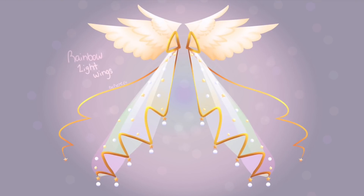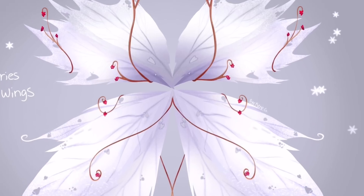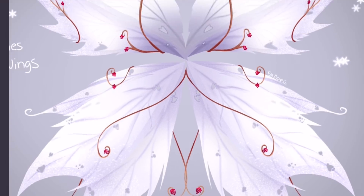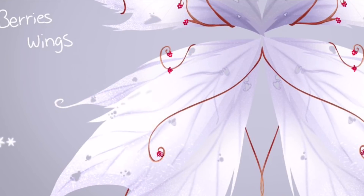The next picture shows rainbow light wings — I feel like these might be really tall, and I'm not sure how they'll manage not to hit the ground, but they look really really nice so I hope they can be added. Then we have the frost berries wings — definitely a pair of ice wings. We haven't seen many ice wings! These have loads of cute frosty berries on them and a main frost wing. They look so cute.